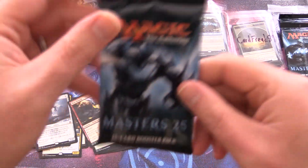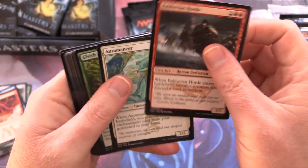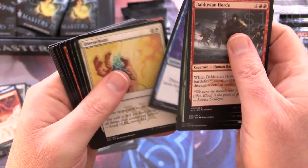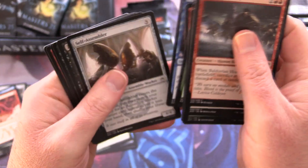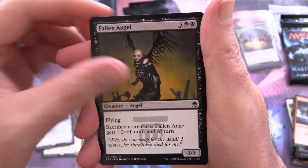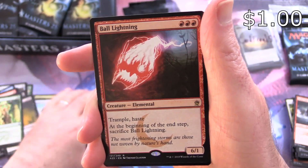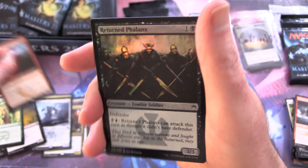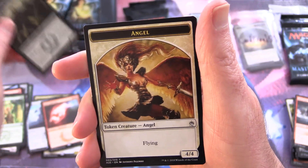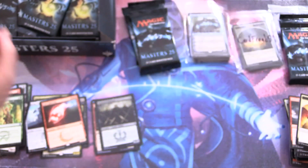Let's do another channel pack — Jace is off the table for me, but maybe a Chalice. Brainstorm in the commons. Uncommons: Zombify — some fantastic artwork there — Fallen Angel, Invigorate, and Ball Lightning for the rare. Foil Returned Phalanx and an Angel Token. Love that artwork — Anthony Palumbo, excellent work.